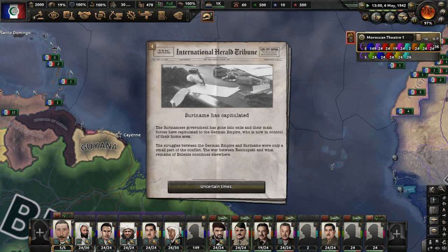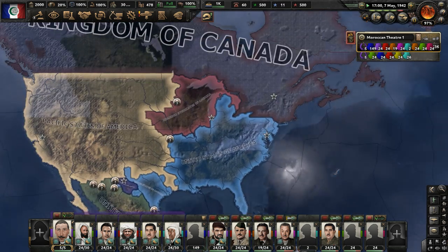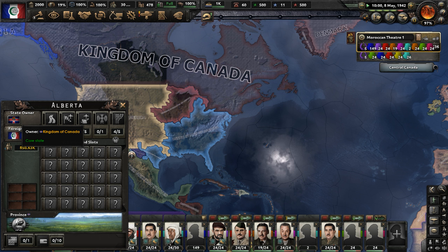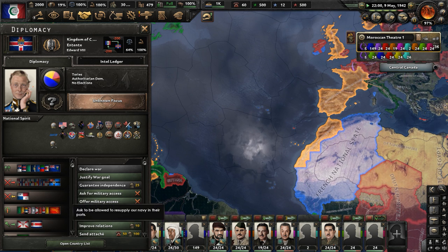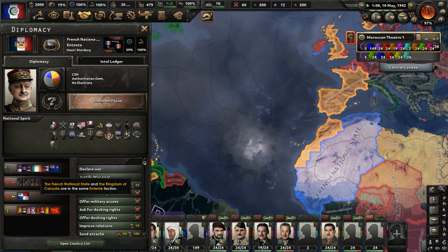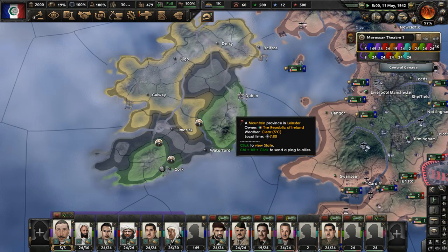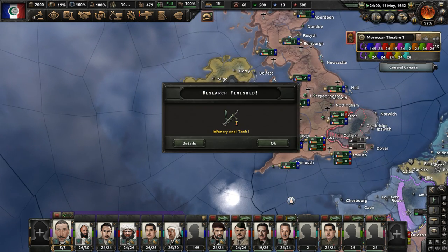Now Suriname has capitulated - they lost to the German Empire. I think they were part of the Entente faction. The Entente faction at this time is fighting the Reichspact. We're seeing the Reichspact take on countries such as Canada, the French national state, and Ireland. Ireland's being invaded right now - they're trying to deal with some Germans and Flanders Wallonians. They're just holding out in Dublin, the Irish are, but they're going to lose the rest of their country though, it looks like.